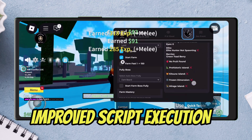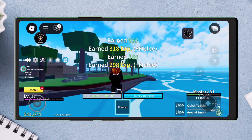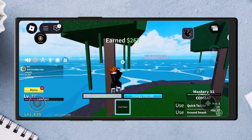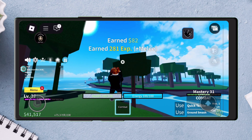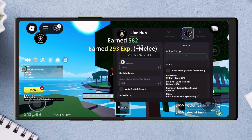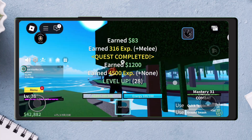We're talking improved script execution speed that's buttery smooth and up to two times faster, a brand new dark-themed UI that's sleek, minimal, and easy on the eyes, a built-in script hub so you can search, load, and run scripts instantly, and an enhanced anti-ban system for better protection.